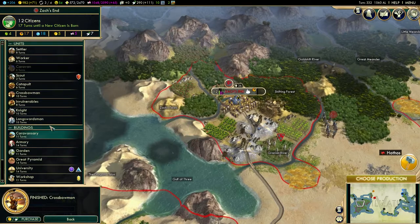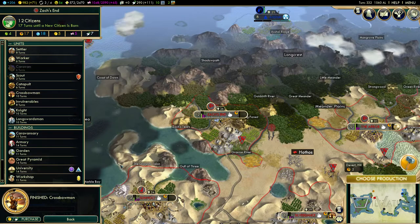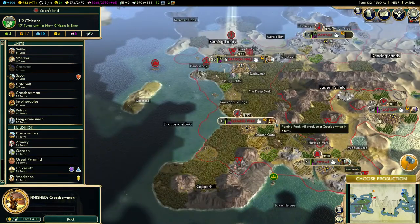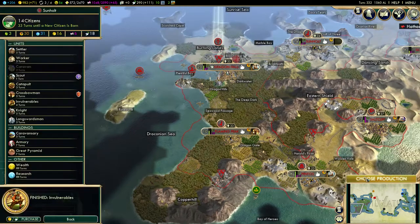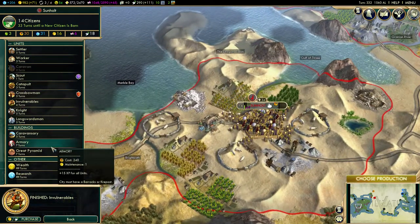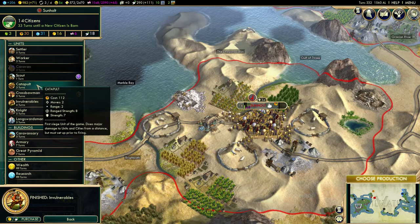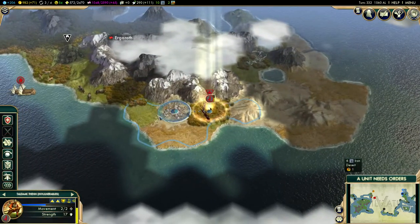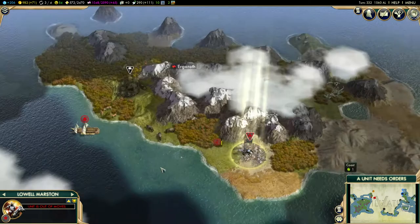We can build something new here — I think we could use some workers. I thought I did build some workers, apparently not. Let's build a new worker here and choose a production in Sunhold as well. Maybe a catapult could be useful — let's build a catapult. Because we can't have our dragons everywhere and I've been relying on them too heavily. We need to get some other equipment.